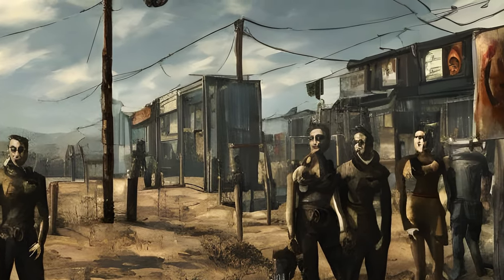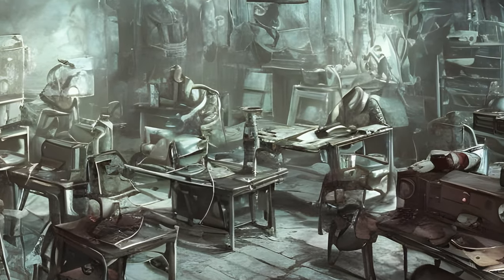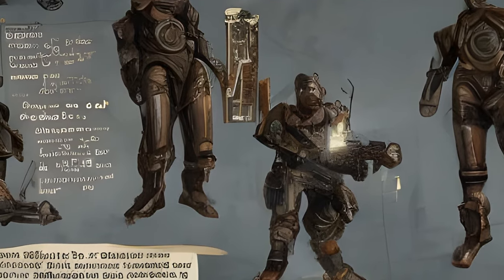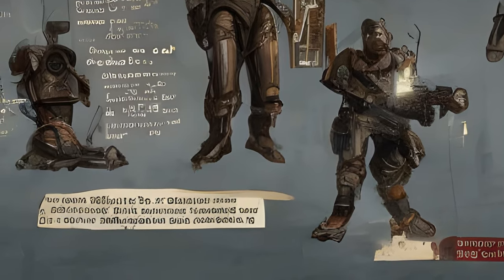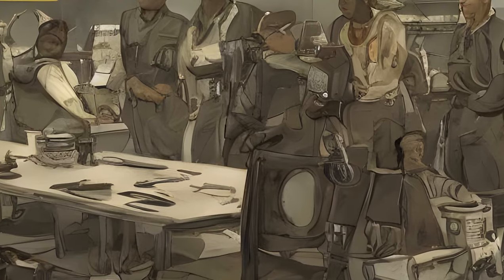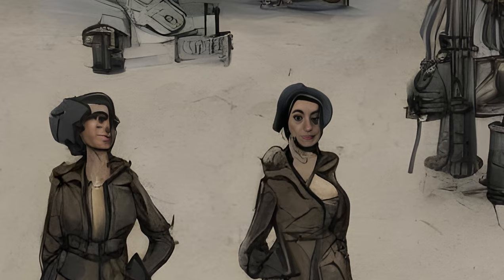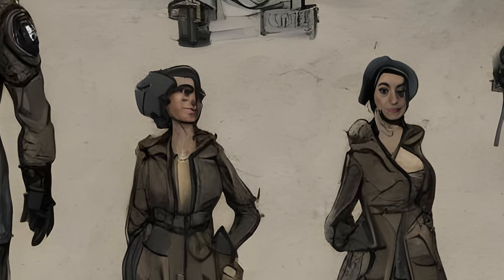The following quests become available after completing Institutionalized: Synth Retention — the Institute Branch, starts automatically. From Within — Brotherhood of Steel Branch, given by Elder Maxson if the player character completed Show No Mercy, or was already given if they used the Brotherhood of Steel to advance in the Molecular Level. Inside Job — the Minutemen Branch, given by Sturges if the player character completed Old Guns, or was already given if they used the Minutemen to advance in the Molecular Level. Underground Undercover — the Railroad Branch, given by Desdemona if the player character joined the Railroad by completing the Tradecraft quest, or was already given if they used the Railroad to advance in the Molecular Level.